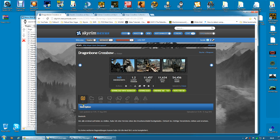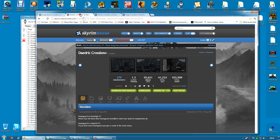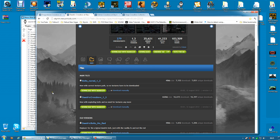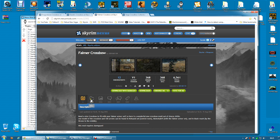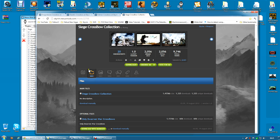Installing the Dragon Bone Crossbow is very easy — go to the file section on Nexus and just click download with manager and activate as usual, nothing complicated at all. The same is true of the Daedric crossbow — file section, download with manager and activate. There are two versions: one with no red added, so if you prefer an all-black version without any red paint you can pick that one. Just pick one of them though, and only one. The Falmer crossbow is the same — it's a single file, download with manager and activate. All four of these mods require Dawnguard.